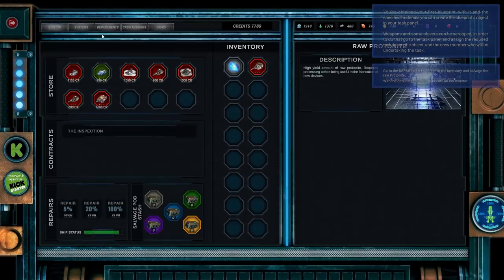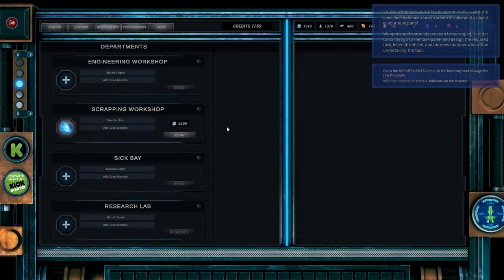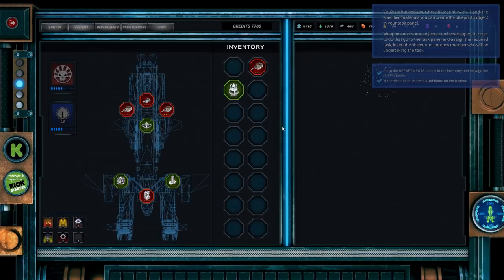What we need to do now is go to our departments — the scrapping workshop. Click on the protonite, choose to scrap it. There you go, 100% done and complete. We've got the additional protonite. Then we'll go to the engineering workshop, grab the iron reactor and build it. That will cost us 500 of the protonite, so we're actually making a fairly decent profit there. And complete — we have it. Fantastic stuff.